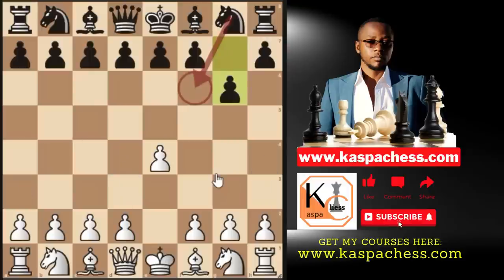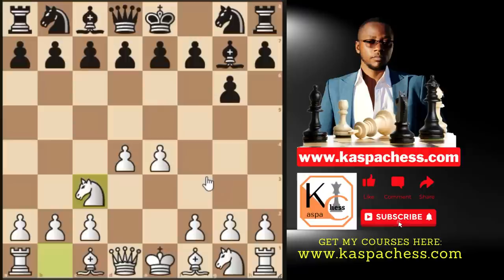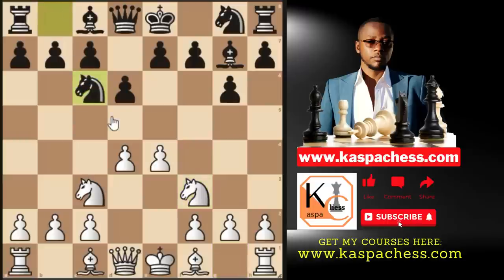I suggest you play pawn to d4, gaining more central space. After bishop g7, you go knight c3, then they play pawn to d6. I recommend knight f3. One of the top-played moves you'll see is knight c6 — Black is doing this to delay the move knight f6 as long as possible.